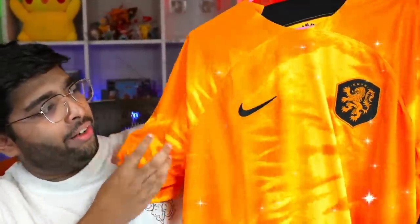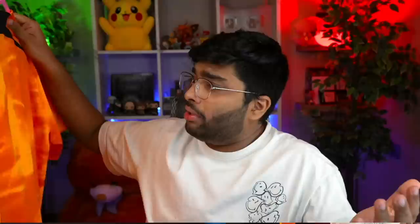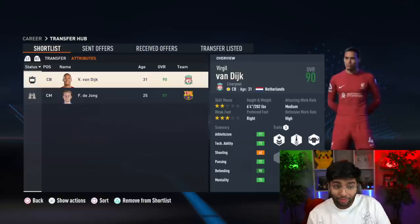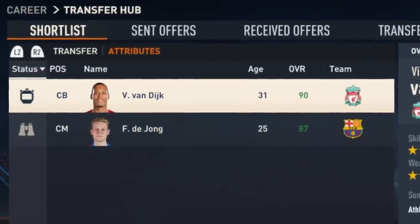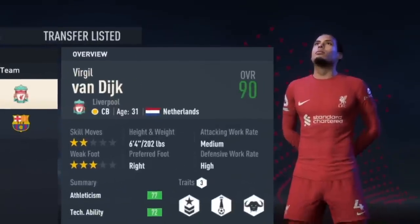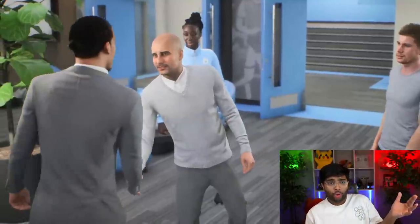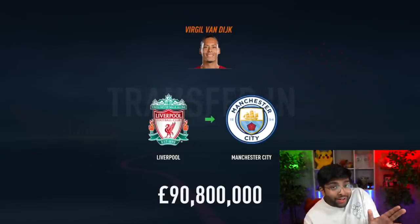We've got the most orange thing I've ever seen, and it's not an orange — it's the Netherlands kit. This is as orange as it gets. I still like it, I'm going to give it three stars. Netherlands needs to have orange in their kit, so you can't blame it. Only the Japan kit has been an absolute dub so far. For the Netherlands player, it's a big choice: Virgil van Dijk or Frankie de Jong. I feel like we're not going to get a better defender than van Dijk — we need to win the Champions League, we need a player who's won it before. Van Dijk is 90-rated and still cheaper than de Jong. I think this was the play.